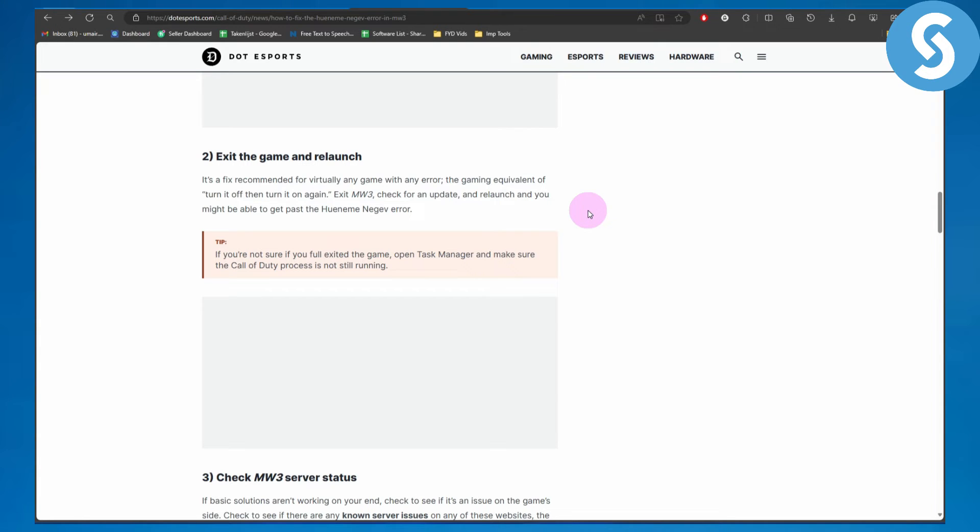The second fix on the list is to exit the game and relaunch. This is recommended for virtually any game with any error — the gaming equivalent of turn it off then turn it on. Exit Modern Warfare 3, check for an update, then relaunch, and you might be able to get past the HUMMA negative error.